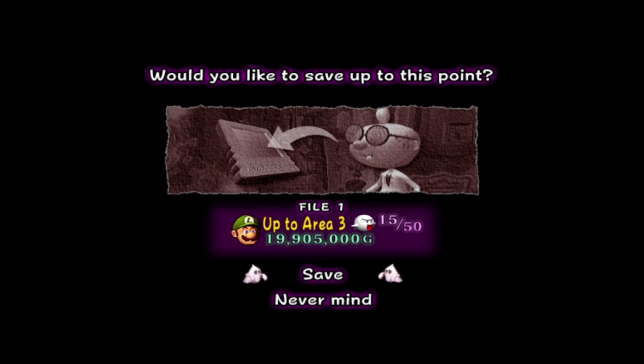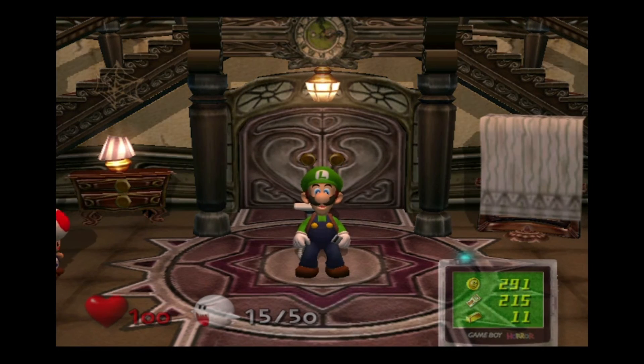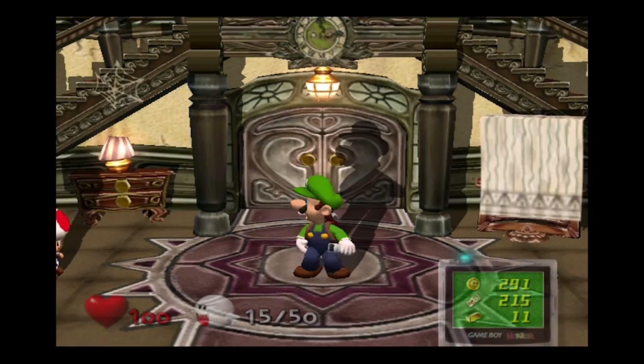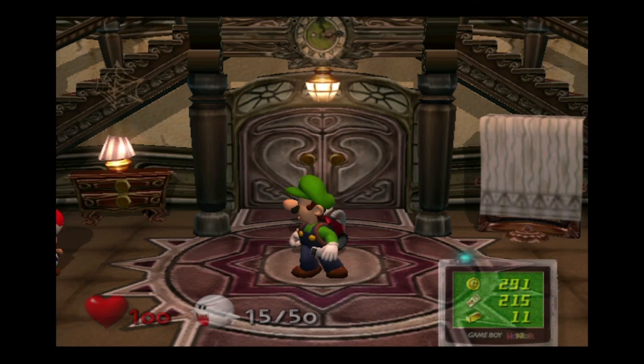And we got 15 boosts. So in the next episode we will explore the courtyard, since we are now in Area 3, and we will catch many portrait ghosts. And maybe find some of Mario's hidden items so we can get more information from Madame Clairvoya about where Mario is. I hope you're enjoying this Let's Play — I know I am very much. We'll see you in the next episode.